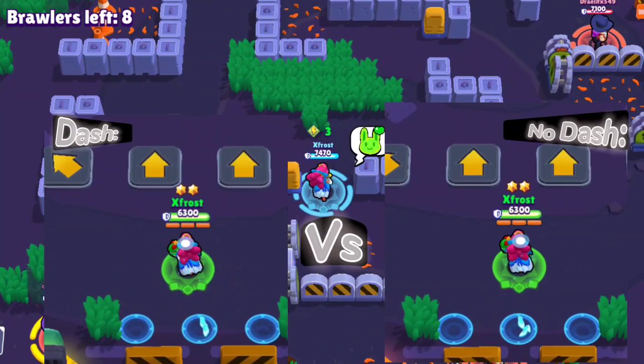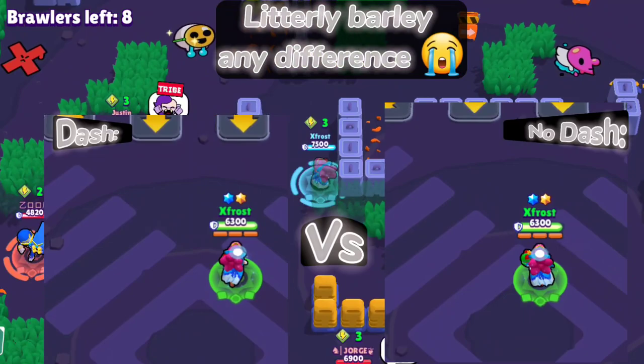For gadgets, I strongly recommend Clay Pigeons. I do not know why you would want to go Dash — it's not even that good. And if you combine it with the slowness from Shell Shock, it's going to be overpowered.